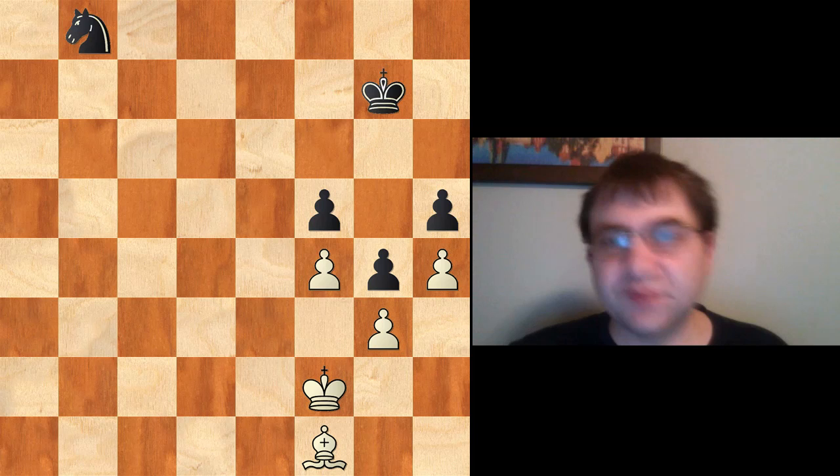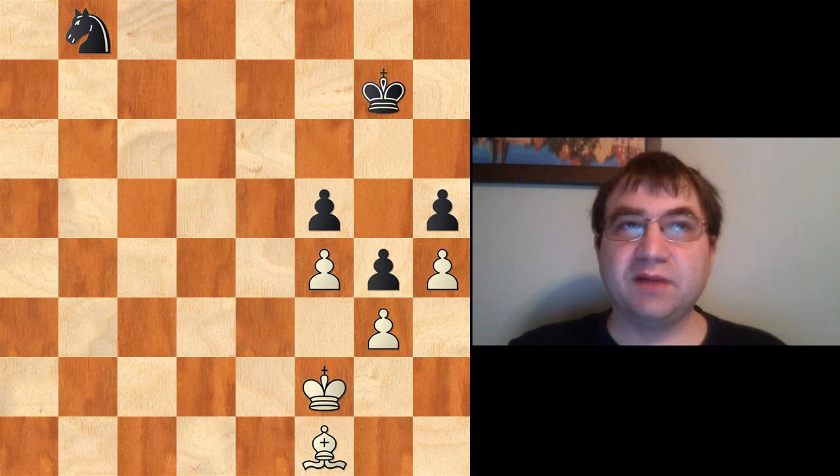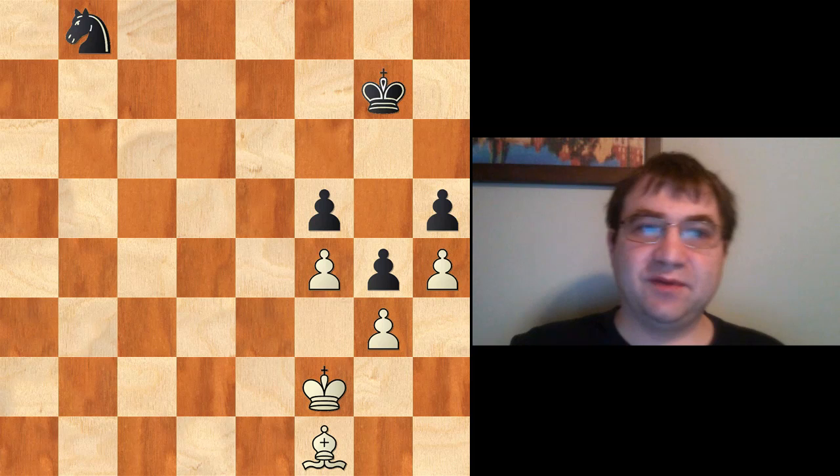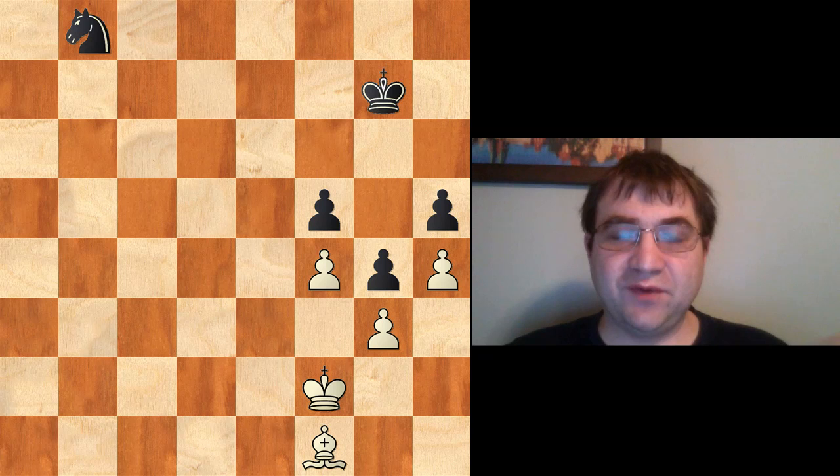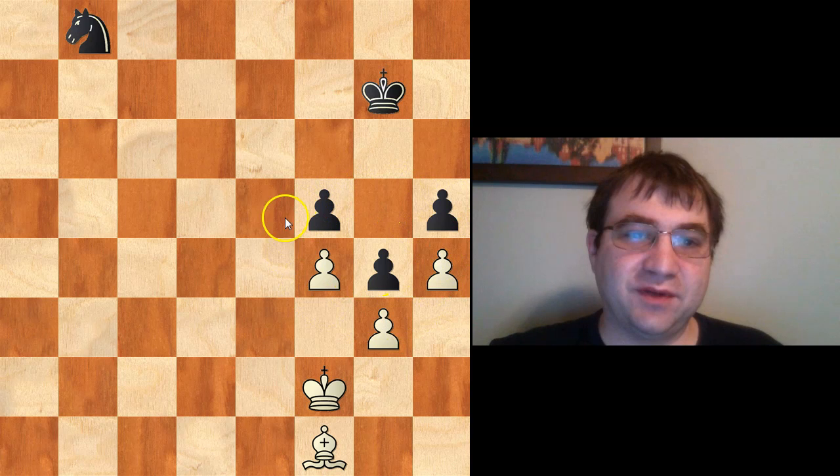In general, on an open board, a bishop is going to be a little bit better than a knight — a bishop simply controls more squares. On an open board a bishop will control 13 squares, whereas a knight in the middle of the board will only control 8. There are some circumstances that favor a bishop vs. a knight, and some that favor a knight vs. a bishop. Knights tend to function better in closed positions, and also tend to function better if there are pawns only on one side of the board — as in this particular example.